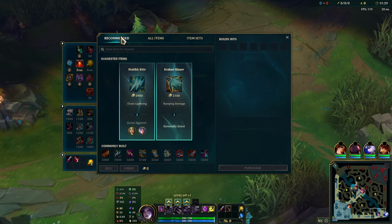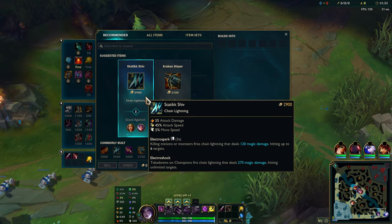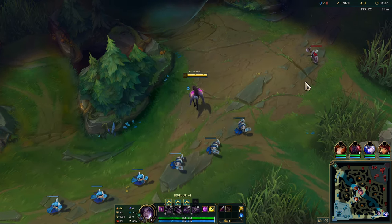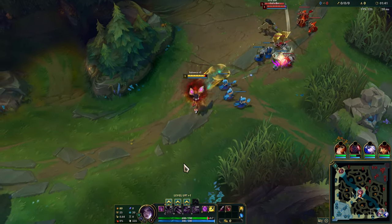I wonder which item I should build first. Definitely not Static Shiv — to be honest, I really hate this item. It's not very good, at least the newer version of it. The old version was actually really good. It was interesting, at least.